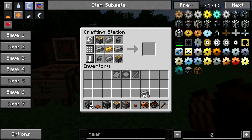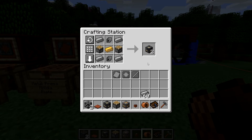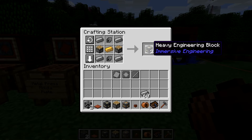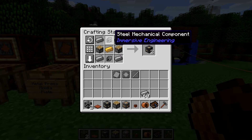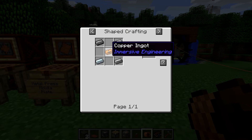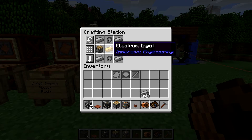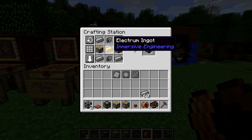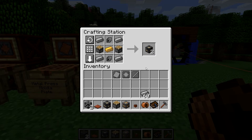So the heavy engineering block — in order to craft that — you're going to need four steel ingots, two pistons, two steel mechanical components (which are just four steel ingots around a copper ingot), and then an electrum ingot. So you're going to need to get gold dust and silver dust, put them together to make electrum dust, and then smelt it into an ingot. That's why in my Let's Play series I had to go find gold and silver, just to make one electrum ingot.